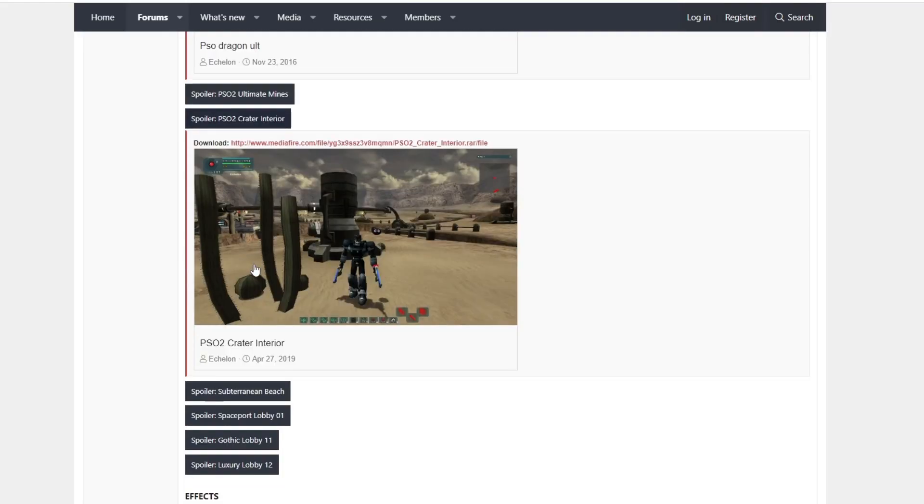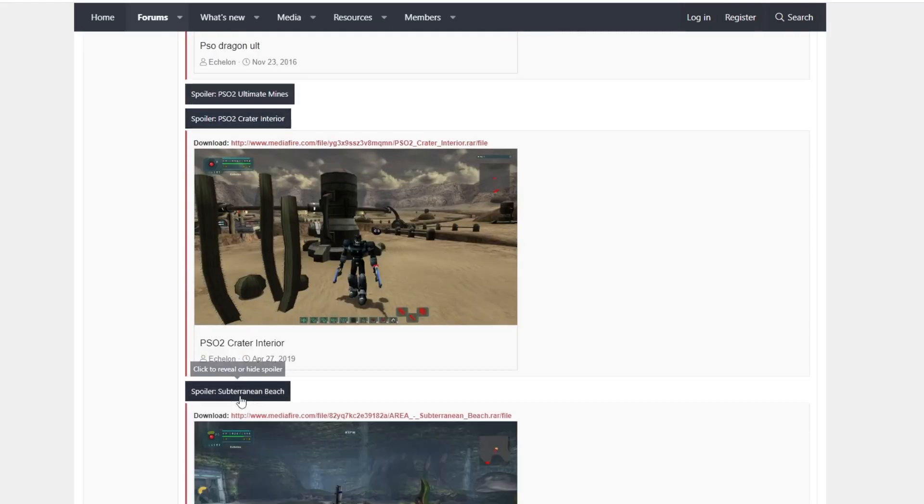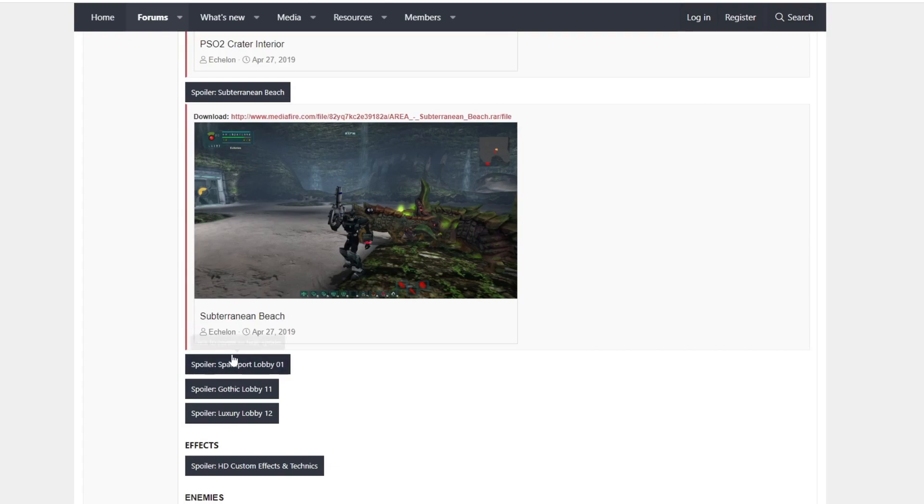There is a way to remap Reshade to open up its settings with another key, but I won't get into that in this video, as I promised this to be a quick and simple video, and remapping is a little bit more complex. Besides, there are some ways to go about it that can improve the game in other ways, but that will definitely require a separate video.